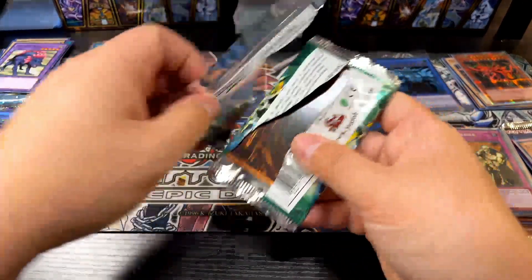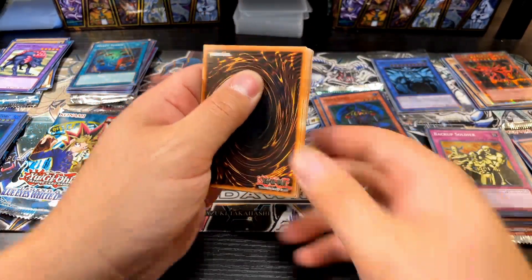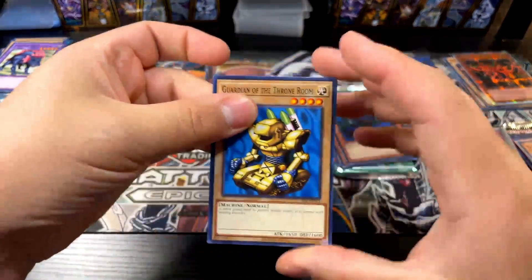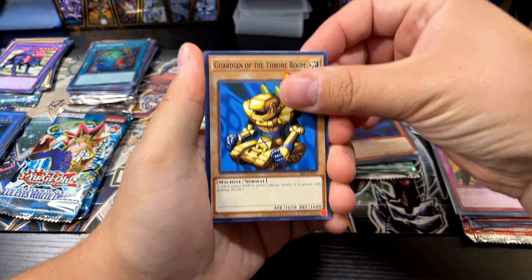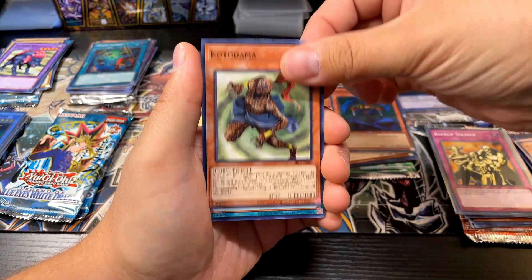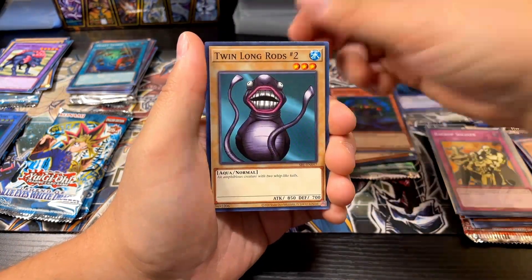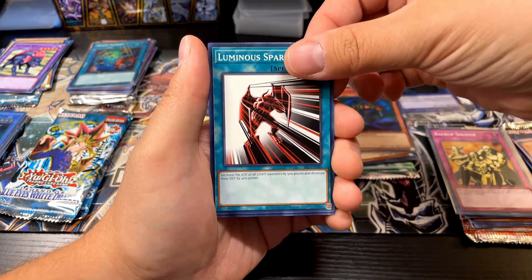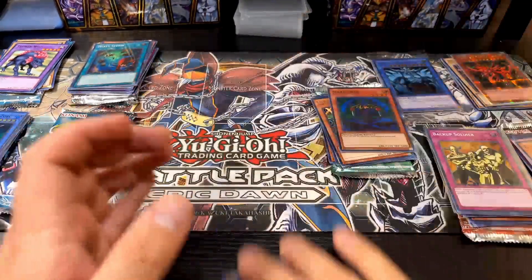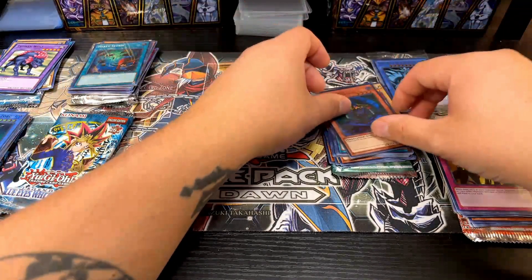Spell Ruler is next — give me something I need! Guardian of the Throne Room, Mechanical Snail, Darkness, Kotodama, Umiiruka, Firecracker, Twin Long Rods Number Two, Luminous Spark, Hyozanryu. Still got the Maha Vailo from the first box, so that's cool with me.